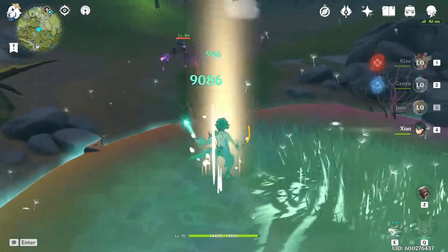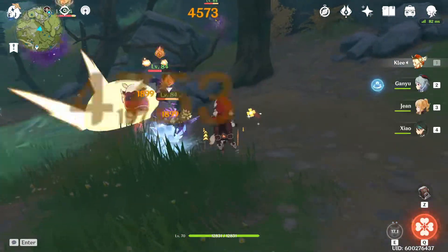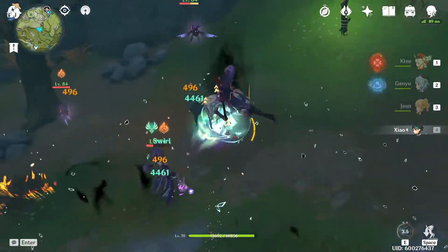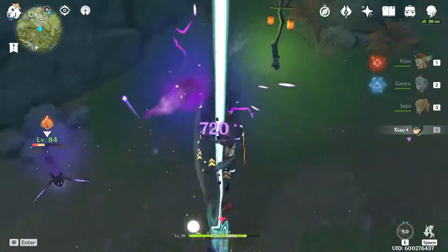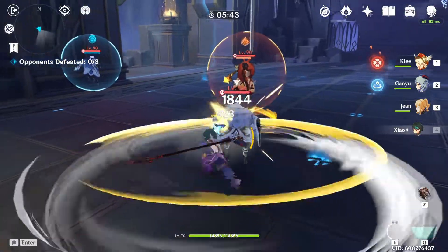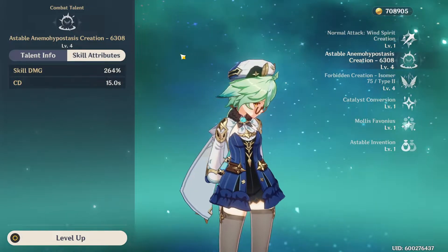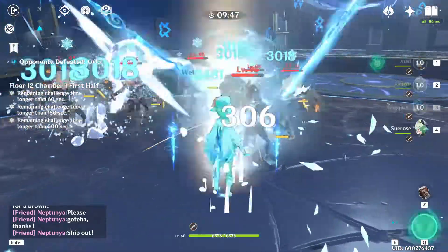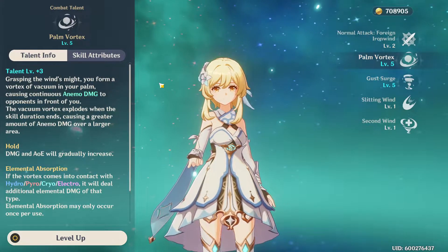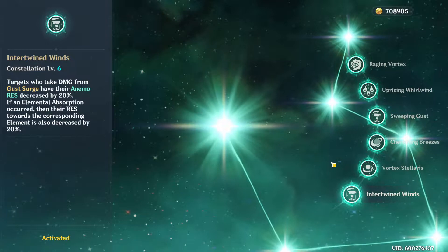Once you have your healer, you'll need a battery, especially if you don't have energy recharge from substats, weapons, or sands. Anemo batteries are best since gaining an Anemo elemental particle regenerates Xiao's energy three times more effectively than any other element. Jean generates 2-3 particles on a 6-second cooldown. Sucrose generates about 4 average particles on a 15-second cooldown, which matches well with Xiao's 15-second burst duration, and her burst can pull enemies together within range of his plunging attack AoE. The Anemo MC generates 3-4 particles on an 8-second cooldown and provides Anemo shred.